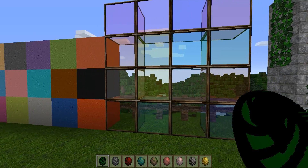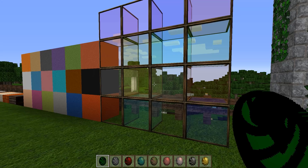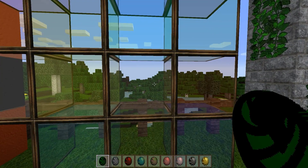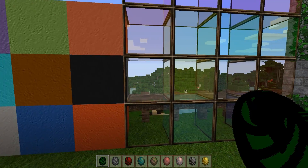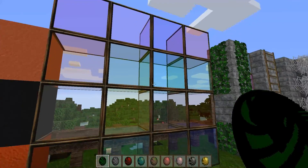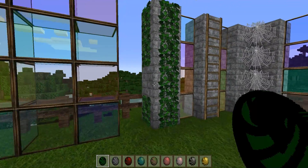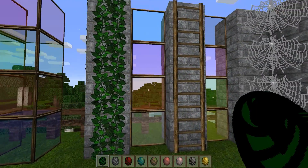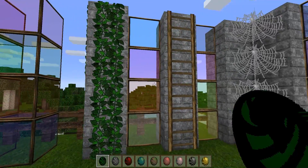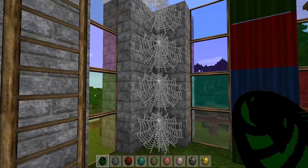Here's the stained glass — it looks absolutely incredible, with very nice trim work and the glass itself is clear with no errant pixels. Here's the stained glass panes along with some fantastic vines, ladders and cobwebs.